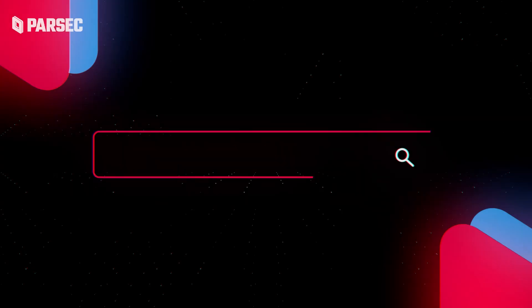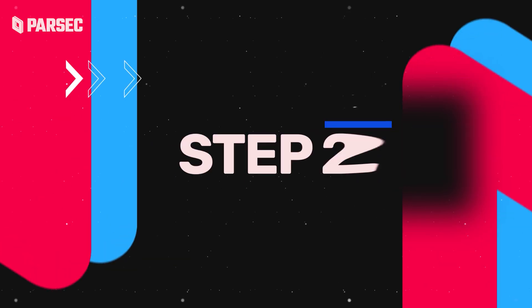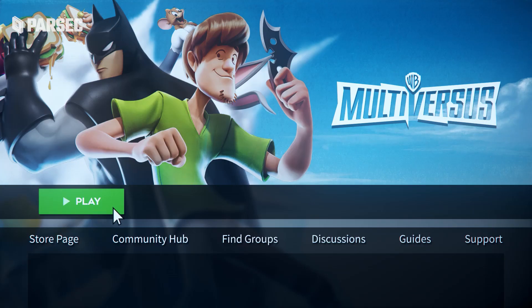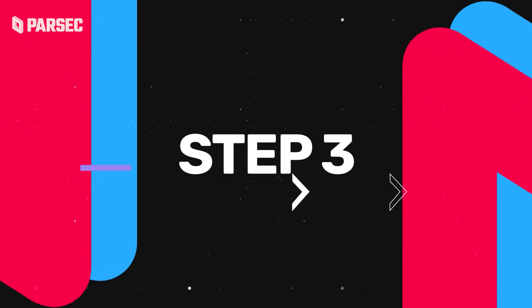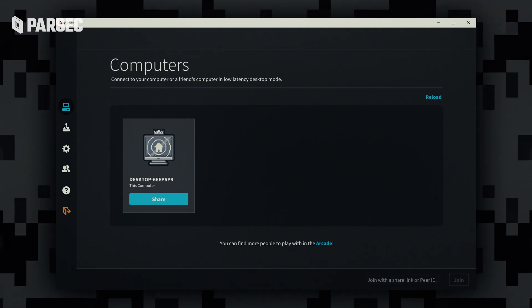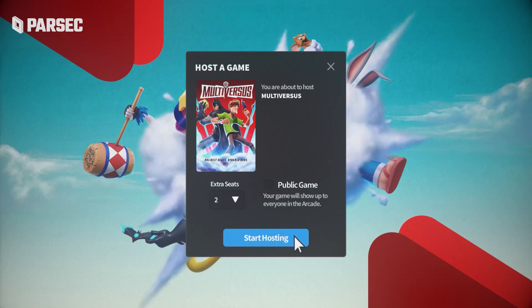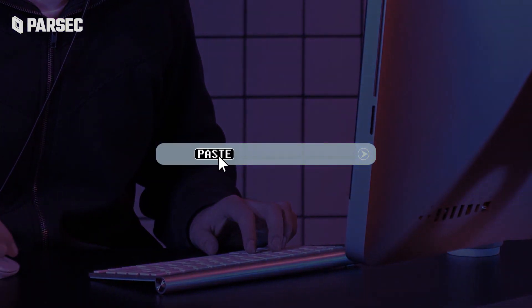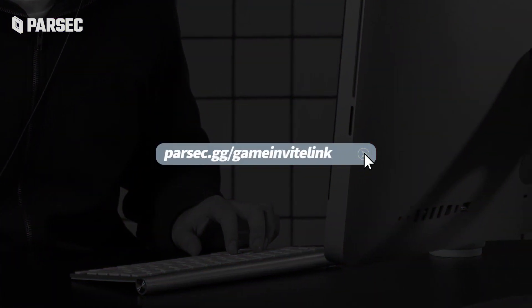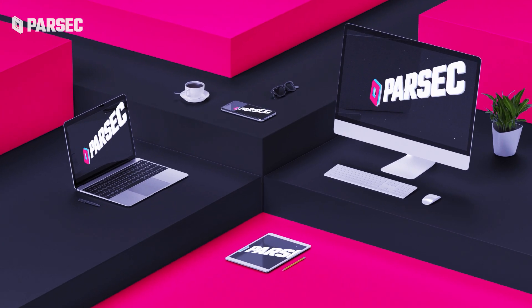Step 1: Fly over to parsec.app and hit the shiny download button. Step 2: Open up Multiversus on your machine. Step 3: On your brand new application, find the arcade tab or the computers tab and choose to host Multiversus. There's a big link you can send out to anybody you want to come play. So once all your friends or foes have joined you, you'll all begin seeing the same screen at the same time.